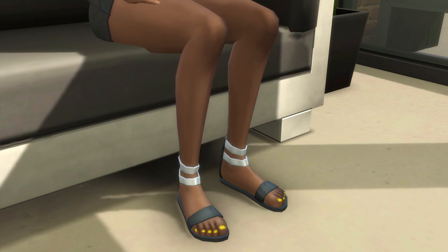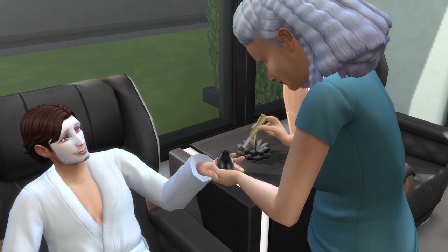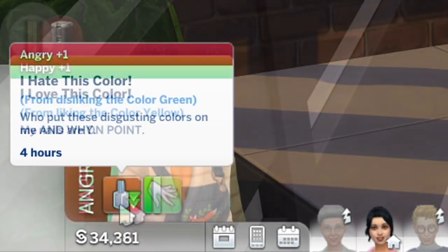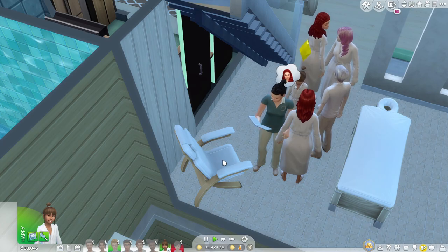Do note that unlike the nails picked from Create a Sim, nails obtained from this will only last for around 24 hours until they wear out, in which sims will be sad because of it. Be aware of what color you pick because having certain color preferences will also play a role — sims will be even happier if you pick their liked color but will be angry if you pick their disliked color. Children and toddlers cannot get their nails done on spa chairs.